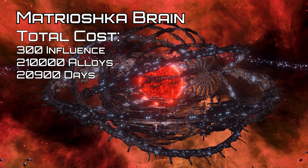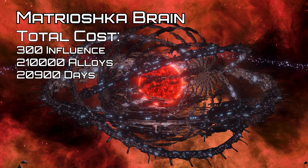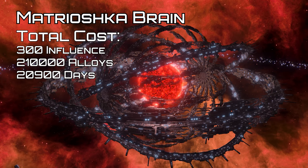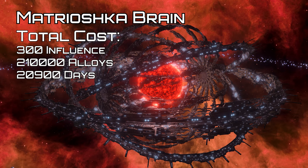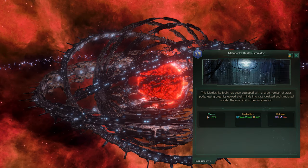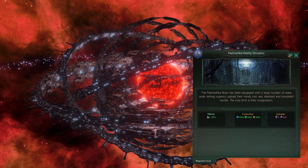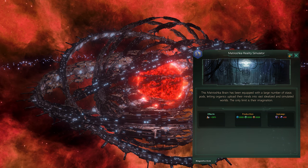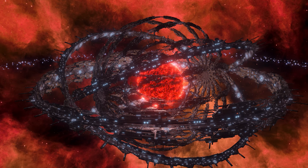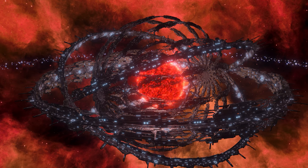The Matrioska brain can't be built around neutron stars, pulsars, or black holes, and can't be built in binary or trinary systems, and can't be built in systems with colonized planets. At its final stage, it produces 5,000 of each science research and plus 30% all research speed, at the cost of 600 alloys and 2 influence. Upon completion, it removes all planets and asteroid belts in the system. The cost and output of course varies via the stellar class.